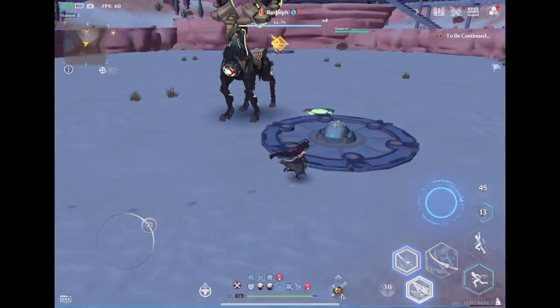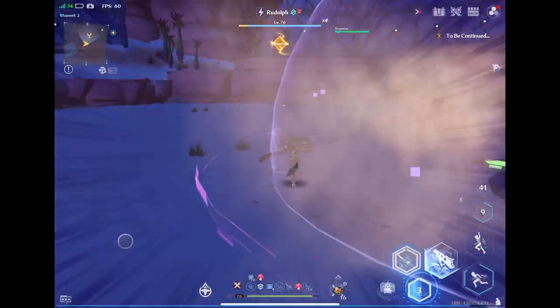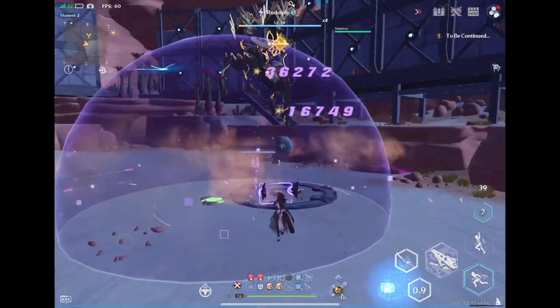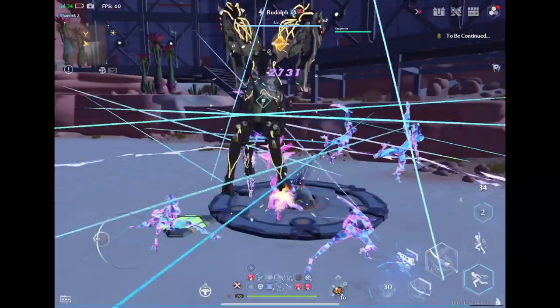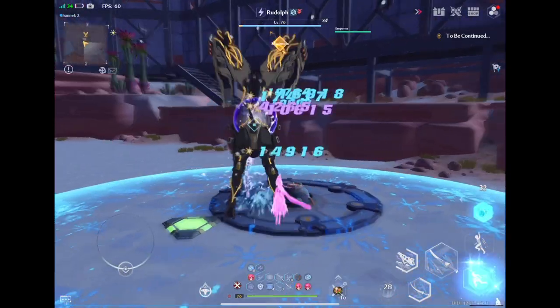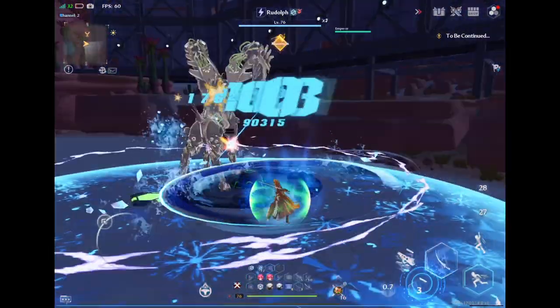With Rudolph there's this little fire object that shoots smoke — you use it to get Rudolph out of enraged mode. I've been taking advantage of that. It's not too bad.